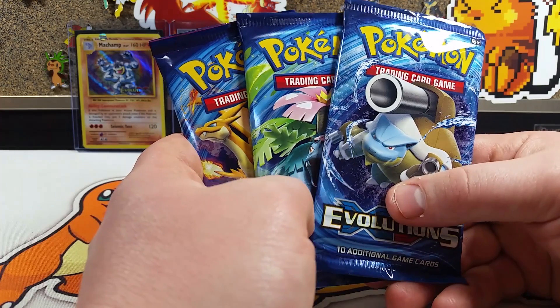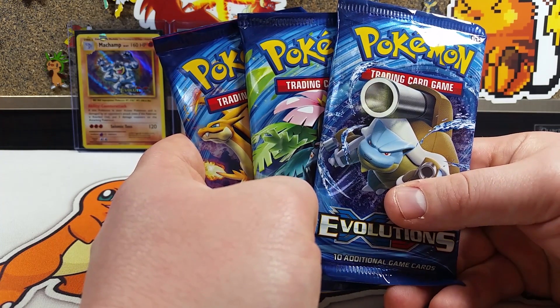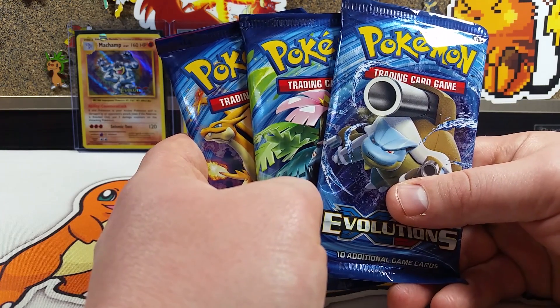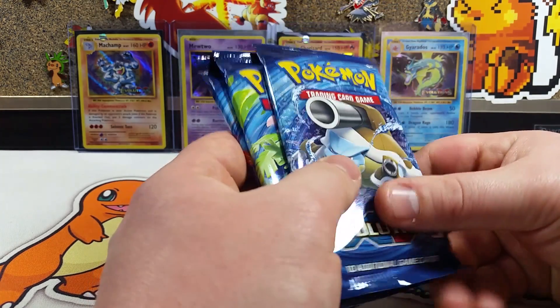Our point structure is as follows: one point for a reverse rare, two points for a holo, three points for any EX, four points for a full art where I give you guys the code, and five points for a secret rare.